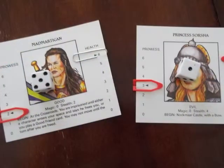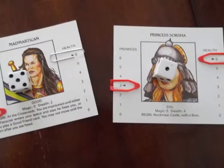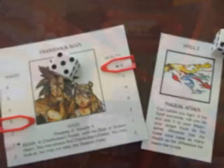Game conflicts are resolved by checks against stats by rolling dice. Fighting is a prowess check, casting a spell is a magic check, searching is a stealth check, and so on.